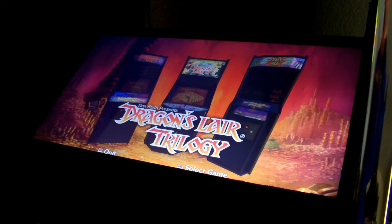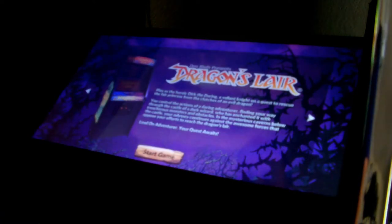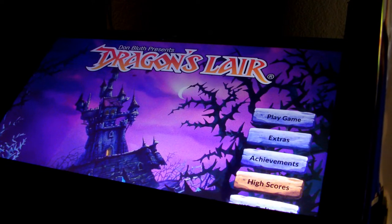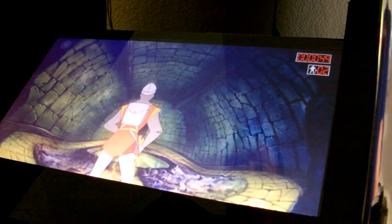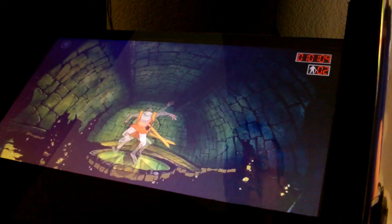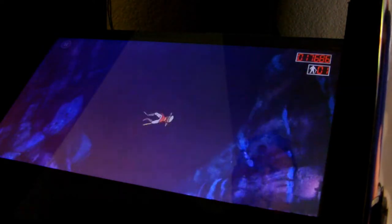Here I am at my Dragon's Lair cabinet. I'm going to hit the start button and start the game. It goes to this loading screen — you can see I can move up and down the menu with the joystick. I'm going to hit Play Game, then Continue since I already had a game started. I have it on easy mode so I have the arrows on the bottom to help me out, otherwise I die right away every time. You can see I can run and dodge through — it gives you just a split second to make your moves.